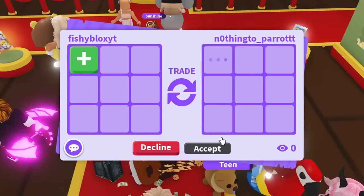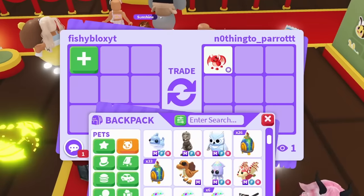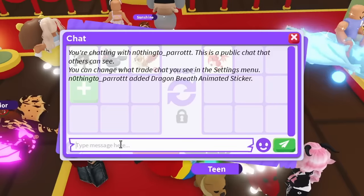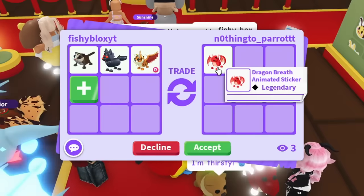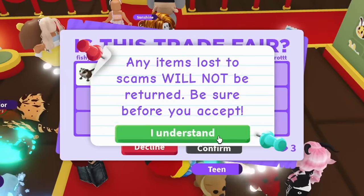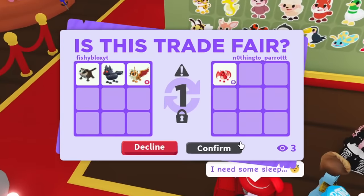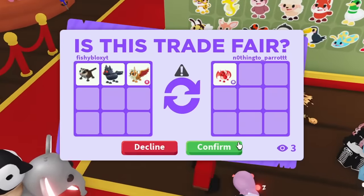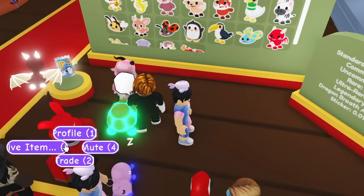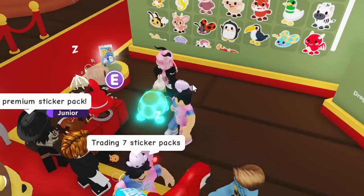This person says they have the animated dragon sticker — no way! I have a sugar glider, werewolf, and winged tiger to offer. I'll send the offer — three legendary pets for the animated dragon sticker. That's a 0.01 chance drop, so it could be a really good trade. I just got it! There's no way — we actually traded for the animated dragon sticker!